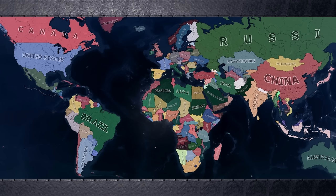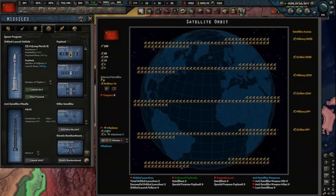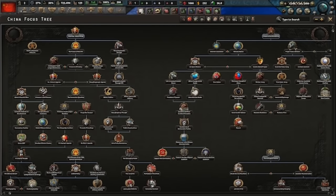Millennium Dawn puts you in the year 2000 in the modern day. The mod has new tech, focus trees, nations, and even space and ICBM tech. This mod can really be overwhelming and is infamous for poor performance and lag, but still it has lots of content and is definitely worth checking out.